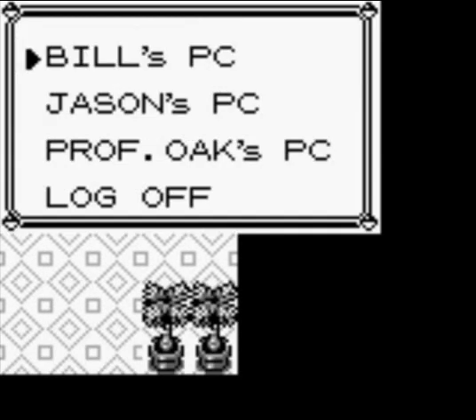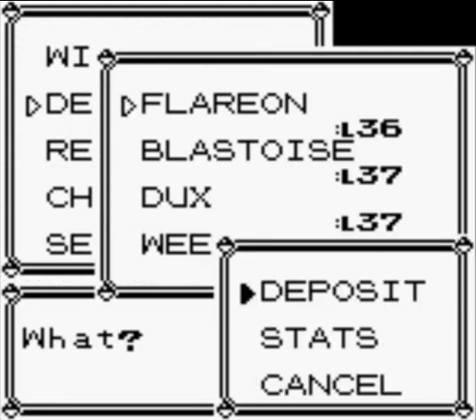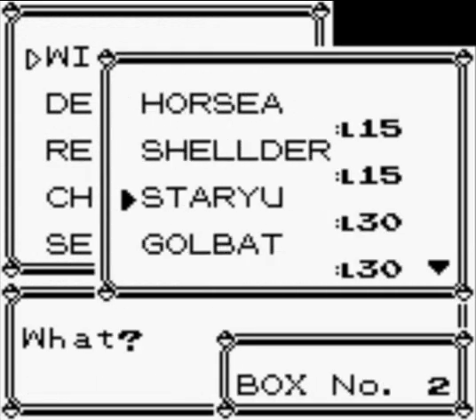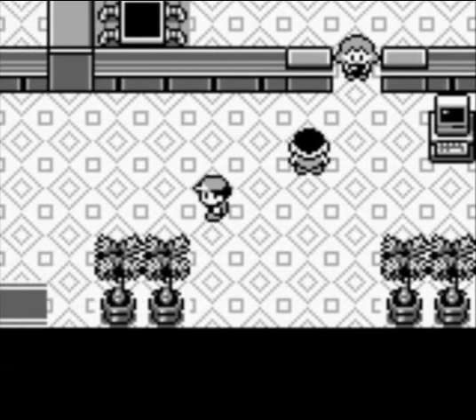Grab Dratini. I'm not sure why Dratini is not here. Remove Psyduck, please. Here's the Dratini. I'm going to try to level up this Dratini. I don't know how fast this Pokemon trainer trains Pokemon, though.